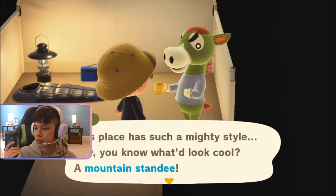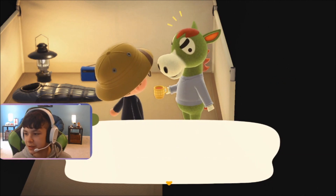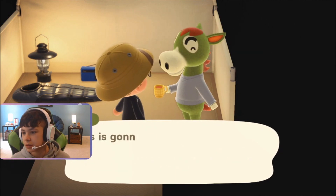So, look. He says, do you know what would look cool? A mountain standee. I can make one for you. Yeah, easy. So, make it for him.